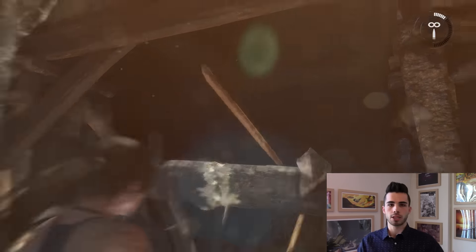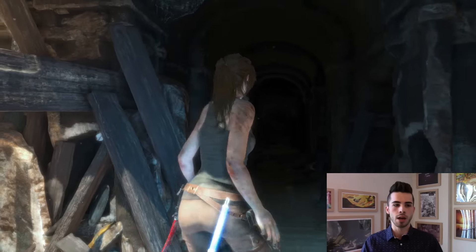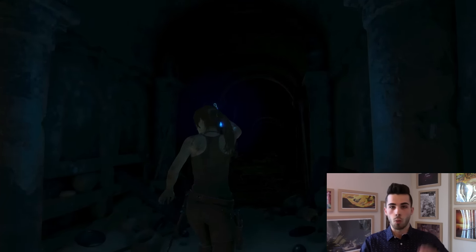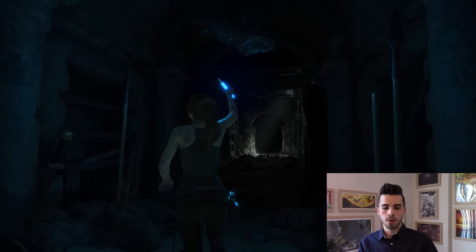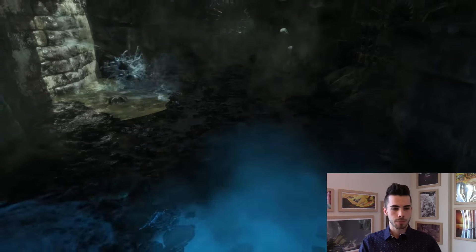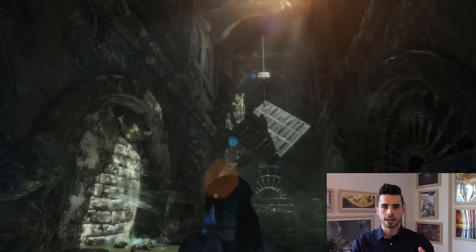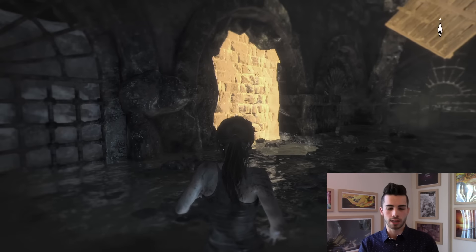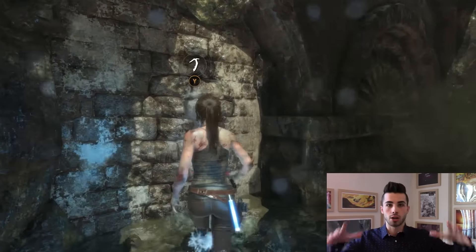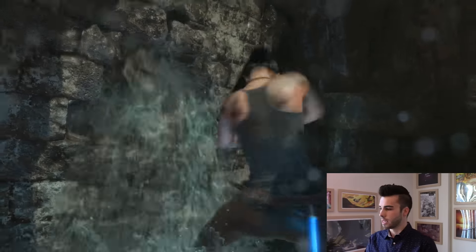The main section of the Prophet's Tomb is this big open area. A lot of what happens in there has to do with changing the water levels so that Lara can get around and maneuver through the environment. She's breaking down walls with her pickaxe, opening floodgates, and just working in a circular manner around this big area so she can get to the very top — to the actual sarcophagus.